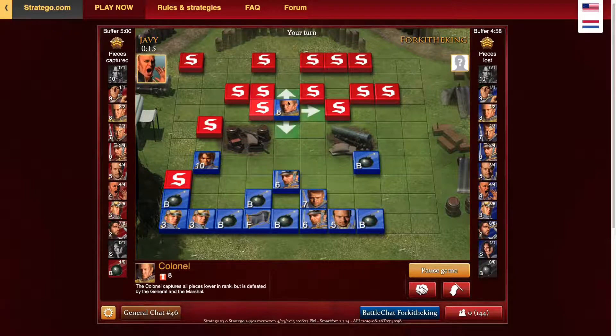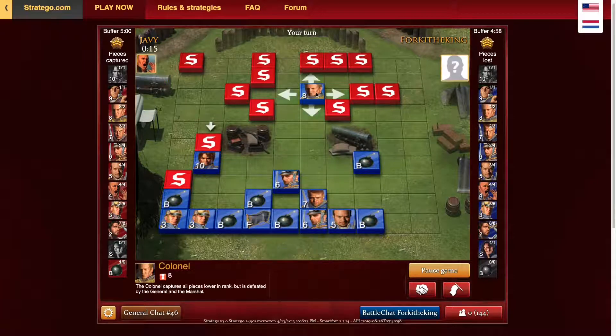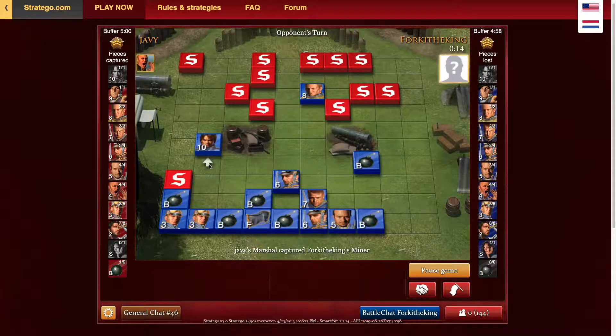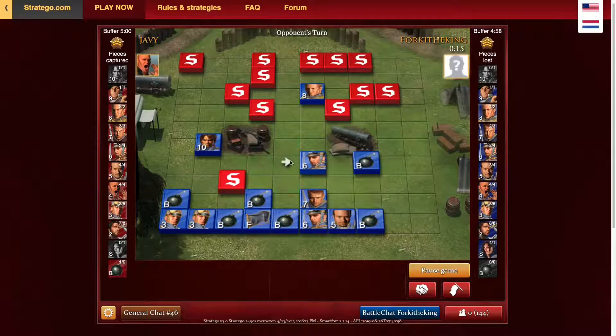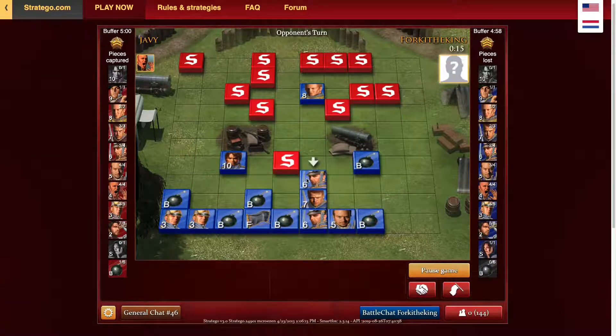He offered me a piece to freeze the marshal — I'll probably take it because this game is kind of in hand. He chose to save one piece over the major, which makes me think it's the spy. We forked a piece and a major with our colonel, and he chose to lose the major — I found that very interesting because that's his highest piece besides the marshal. I personally would have saved the major because the spy is basically worth less at this point.